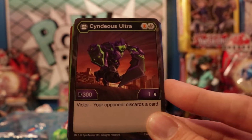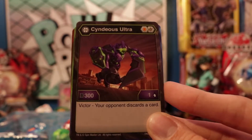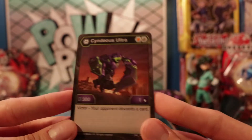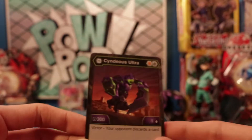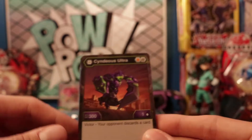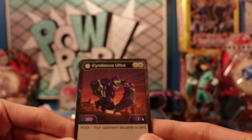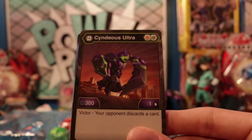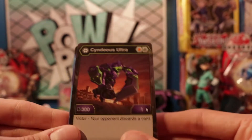Darkus Cyndius Ultra has 300 Bs and one damage, and Victor — your opponent discards — that's my problem with him. At least what I've noticed with the Cyndius Bakugan, their damage is always kind of low. 300 Bs, one damage — you get the Victor effect, but I don't know, that's not that great to me, and I'm kind of bummed about that.